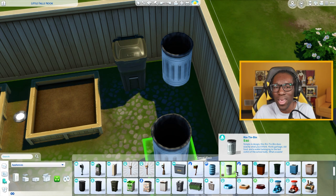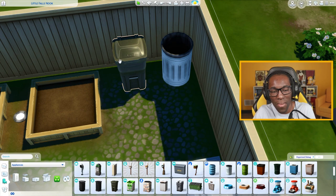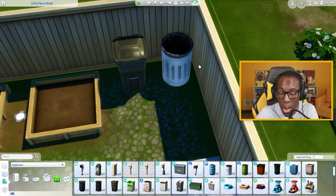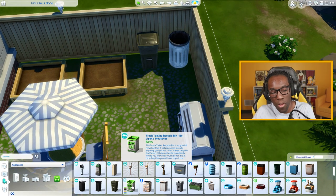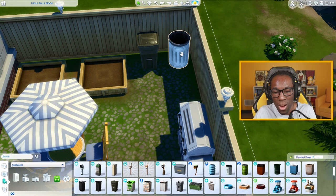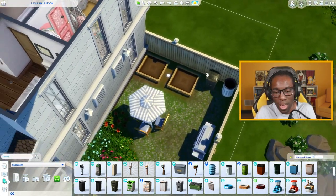I really love this trash can we got — the Rin Tin Bin. It's a simple design of a regular trash can you see in everyday life, so it works way better in the city or different parts of the world. One can be recycling and the other actual trash — even though we do have a technical recycling bin from Snowy Escape, I prefer having these as a generic recycling and trash bin to keep your house wholesome and nice.